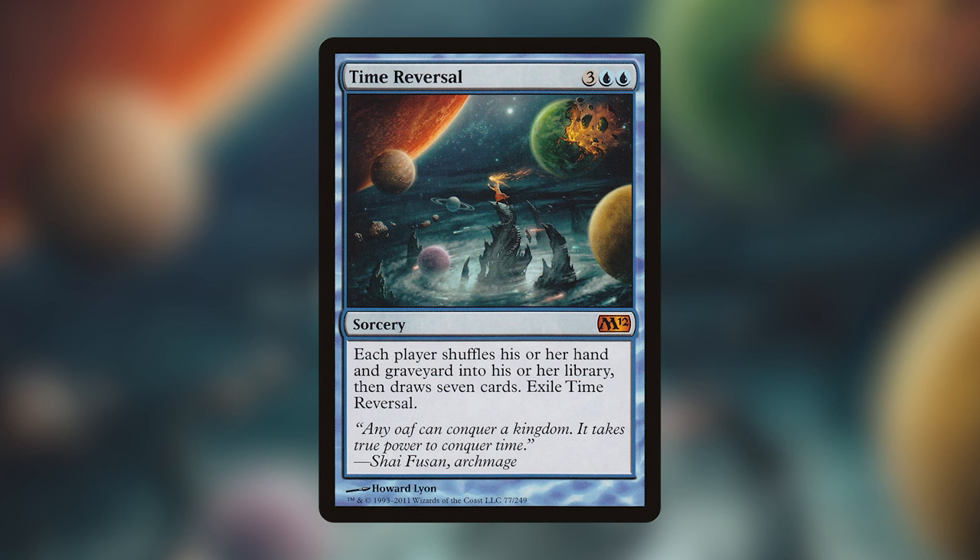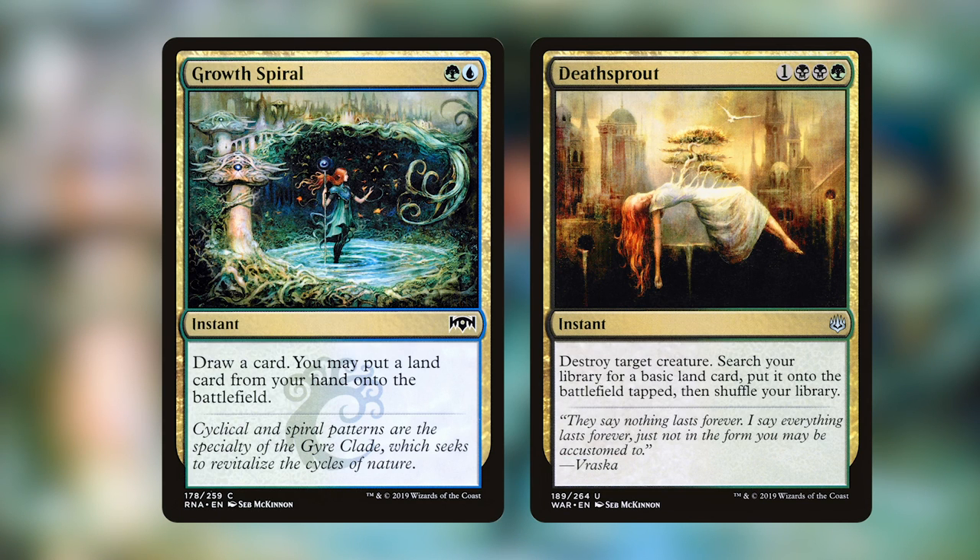My favorite art is actually two cards — Growth Spiral and Death Sprout, both by Seb McKinnon. When Growth Spiral came out during Guilds of Ravnica the art blew me away, and then when Ravnica Allegiance brought Death Sprout, it blew me away again. Putting both cards together you see this miniature story with incredible art that almost moves me — it gives me feelings, and I love it when art does that. These two cards will remain my favorite art for a long time.